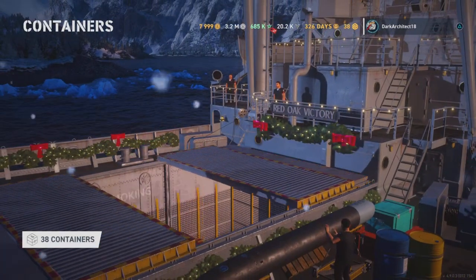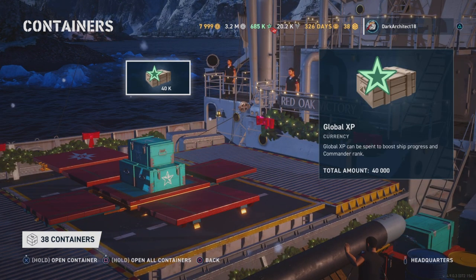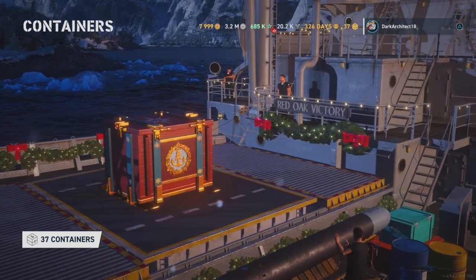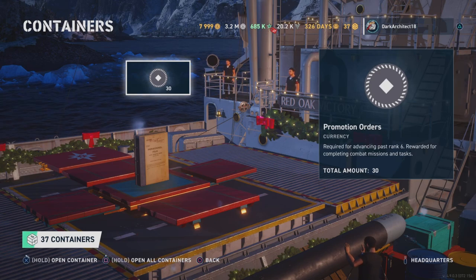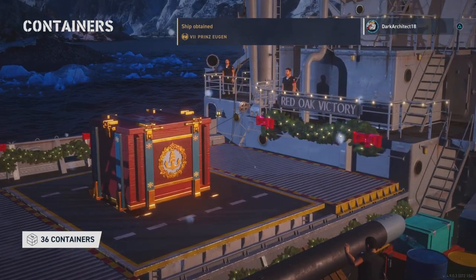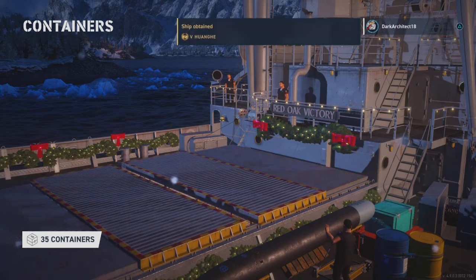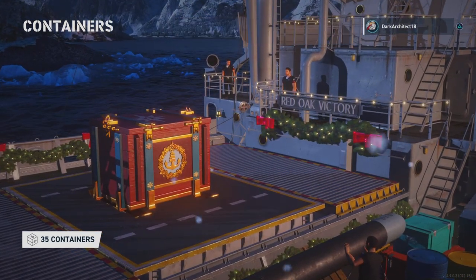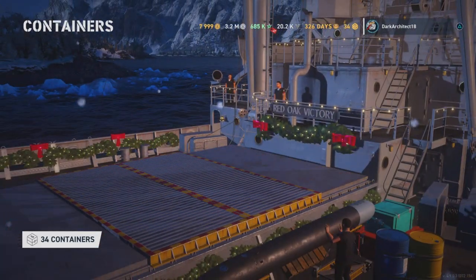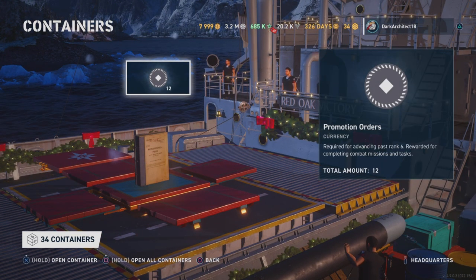I have a pretty good feeling about these next 30 or so crates. Some more promotion orders — 30 — and we got another ship: the Prince Eugen, awesome, Tier 7 German cruiser. And we got the Huanghe, Tier 5 Pan-Asian cruiser. Two back-to-back ships right there! Good stuff. Some more promotion orders.